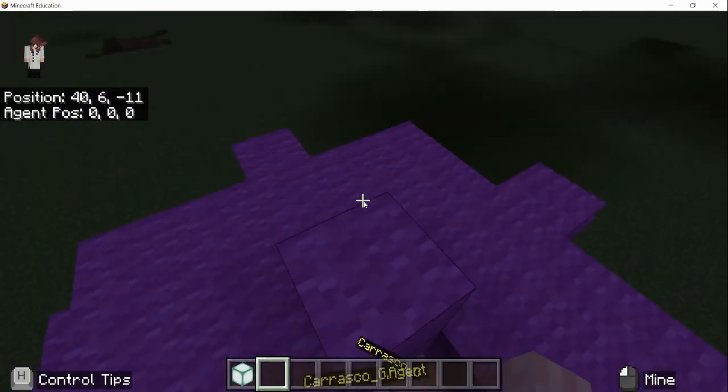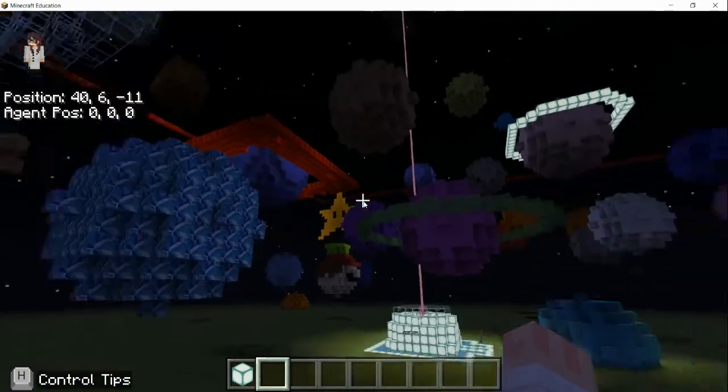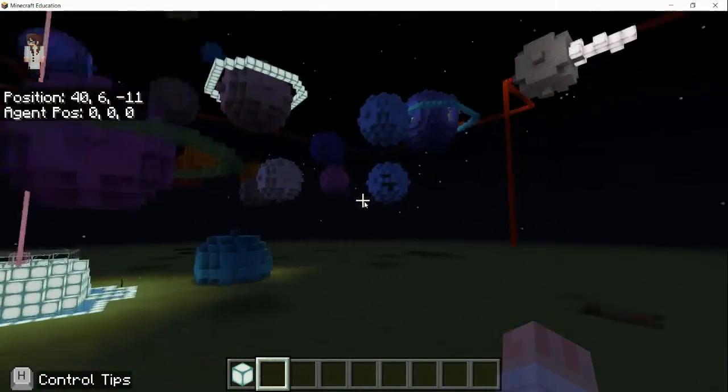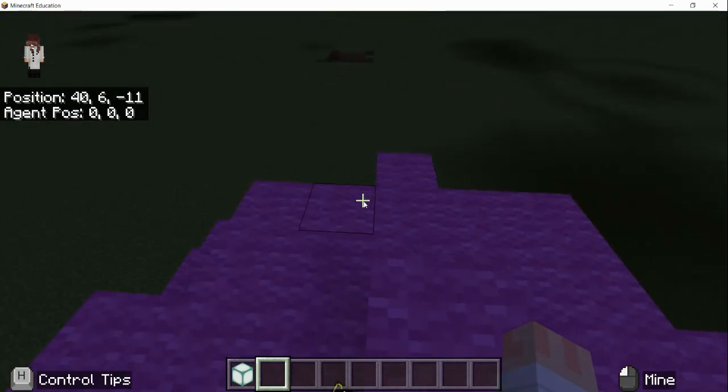Hey, it's Mrs. Brower, and I'm here with Juliana, and we are in our Group A game code, Code the Cosmos Class.